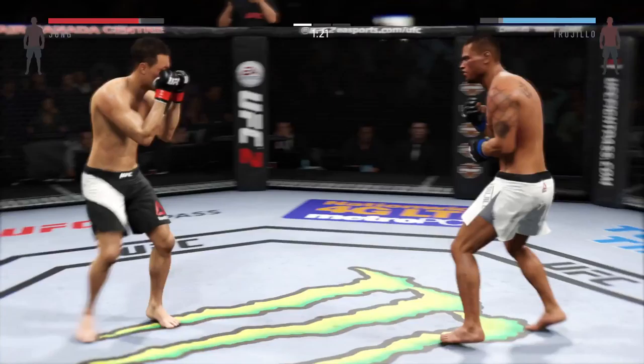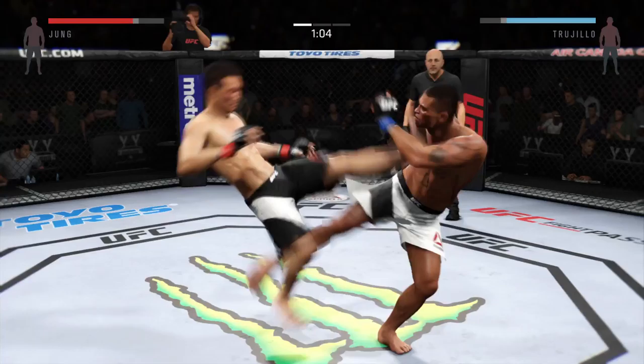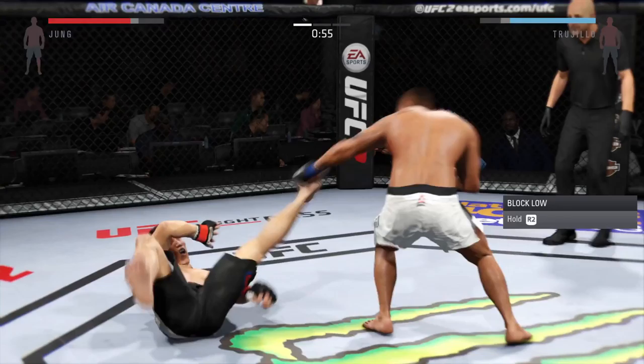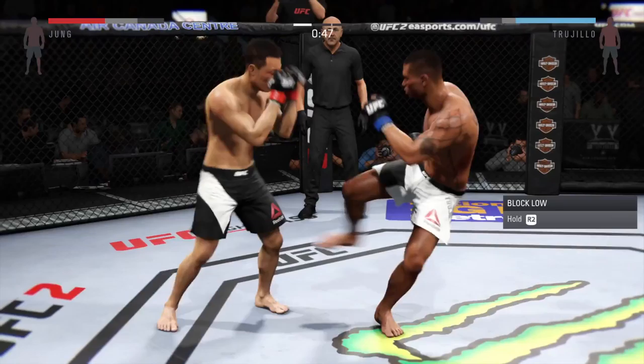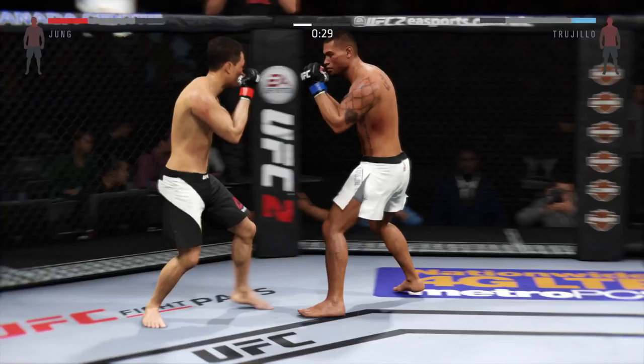He just missed with the straight right. Nice block and a counter left. He continues to connect with those punches. Jung with a solid right kick to the midsection. Nice hook to the body, and again a solid hook by Jung. Timing his strikes nicely. Front kick — and he's down. Another big kick, he scores with the leg kick.